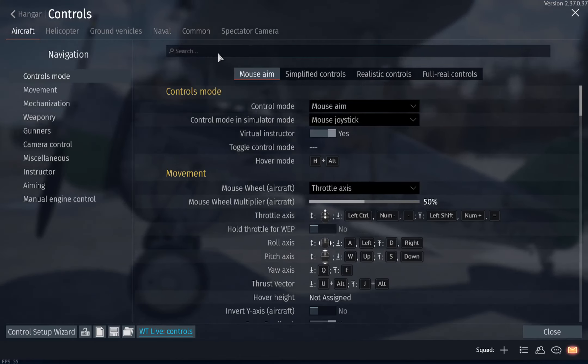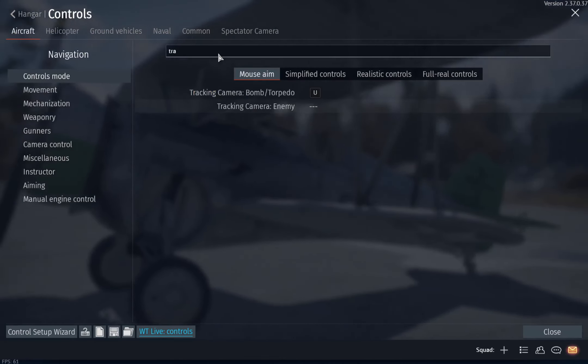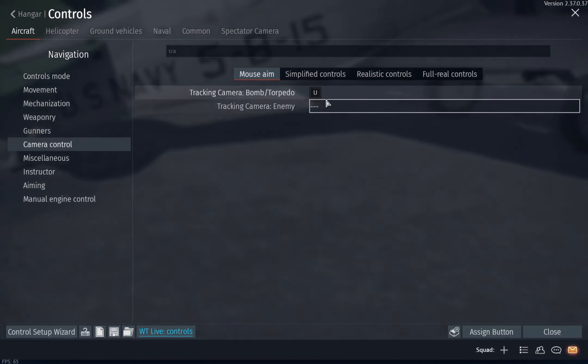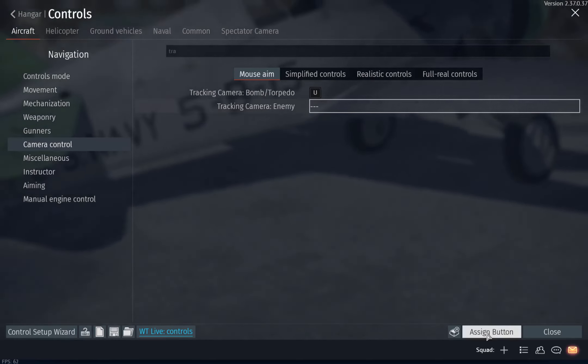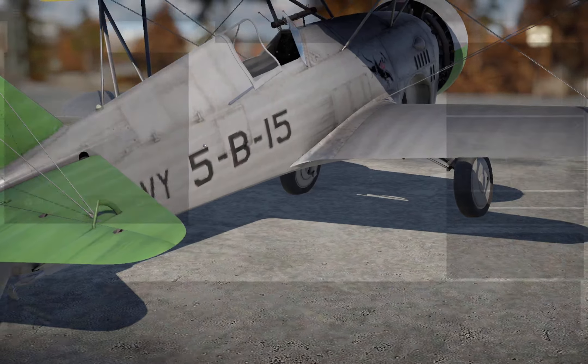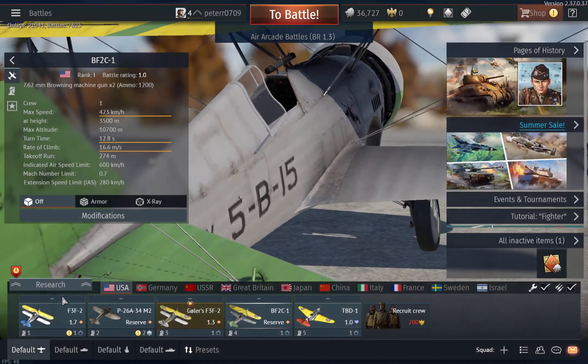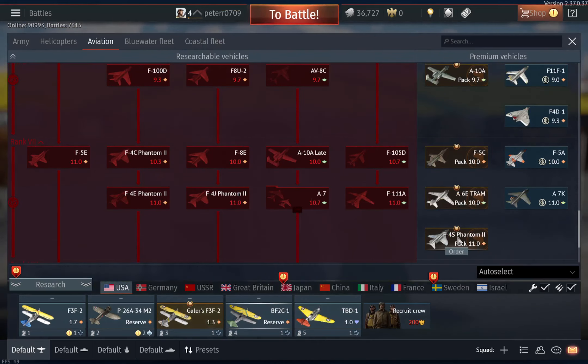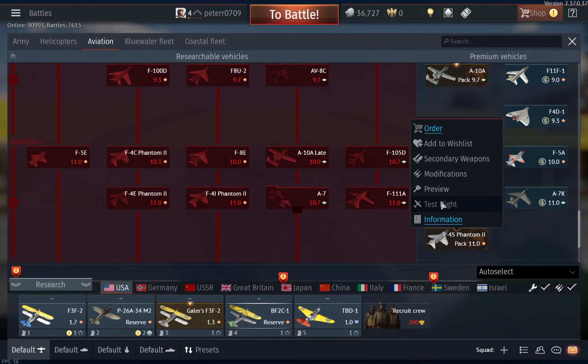Actually, let me re-add the tracking camera and bind that to key Z since I'm not doing anything with it right now. Then I'll do a quick test flight.